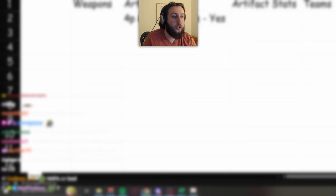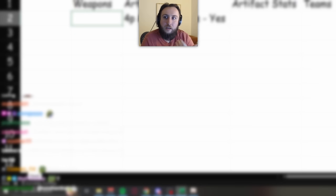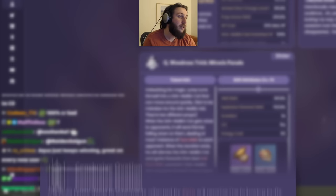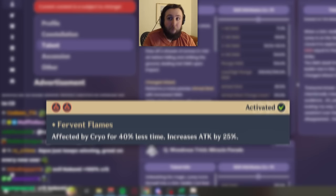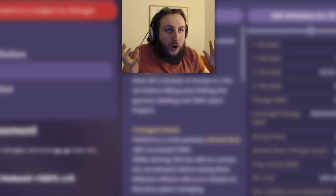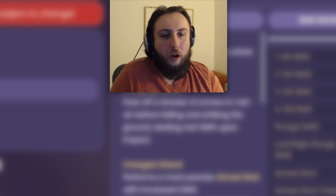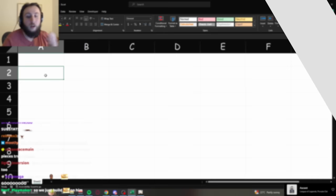He also gets a ton of damage percent just from existing: in mono-pyro you get pyro resonance, Bennett, plus a lot of attack percent and flat attack. This means his best stat is crit damage by a decent margin. Crit rate is still good up to 100%, but crit damage is his best substat. Energy recharge is another stat that can be relevant depending on which specific team you're using.